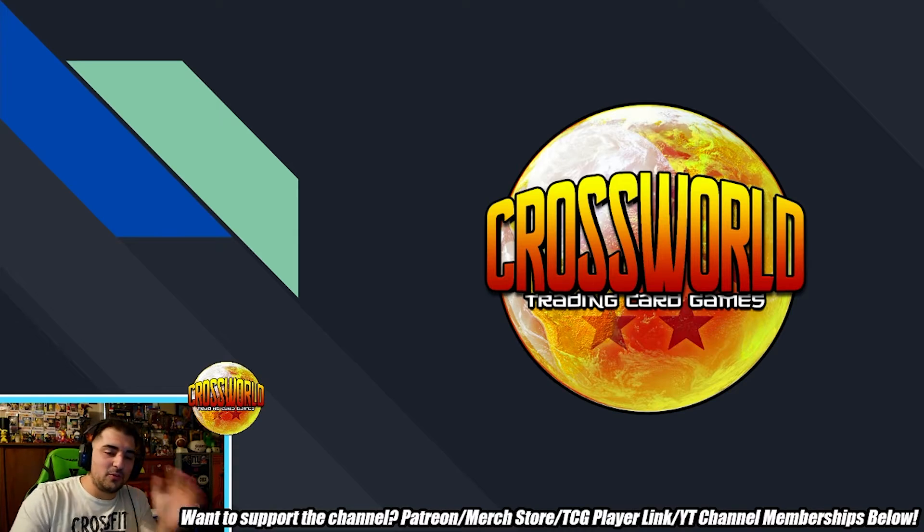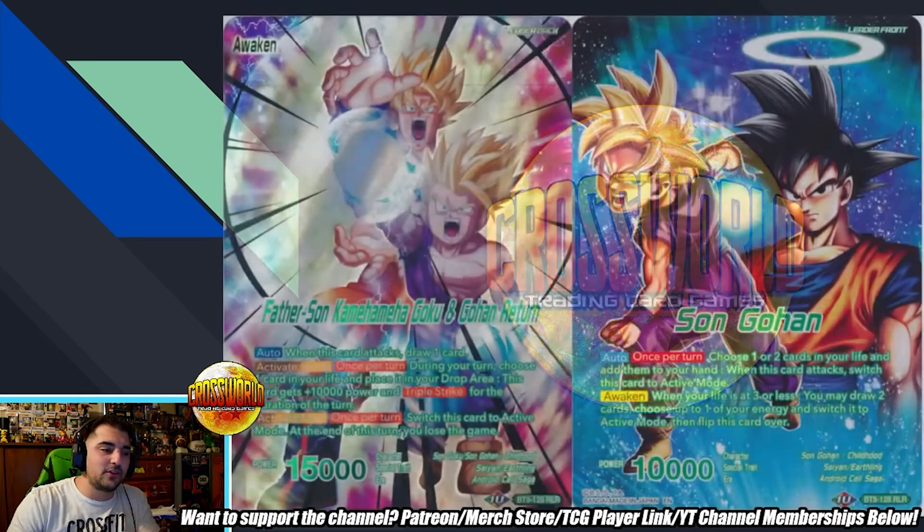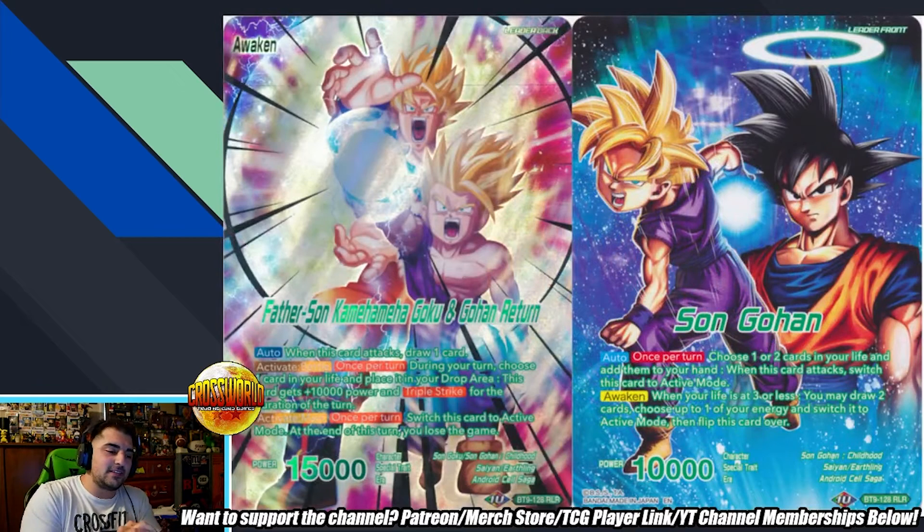Awesome, so you played Reboot Gohan. What's really cool is this list is very heavily influenced by Draft Box 6. Before this, Reboot Gohan was very much a mono green deck that was doing very well, with some blue-green here and there. This is more of a blue-green list with some red splash too.